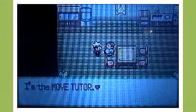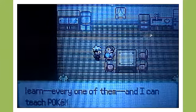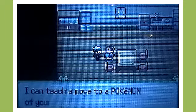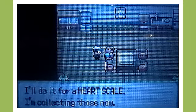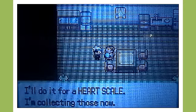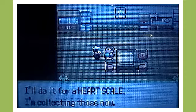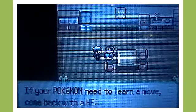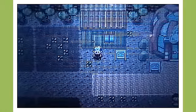Fallarbor Town is a very small town. We can come into this little house — this is the Move Tutor. Basically, if you trade a Heart Scale, he'll teach an old move that one of your Pokemon has previously learned or can learn. I don't know where to get Heart Scales in this game. I know you can get them underground in Diamond and Pearl Platinum, but I'm not really sure exactly where to get them here.